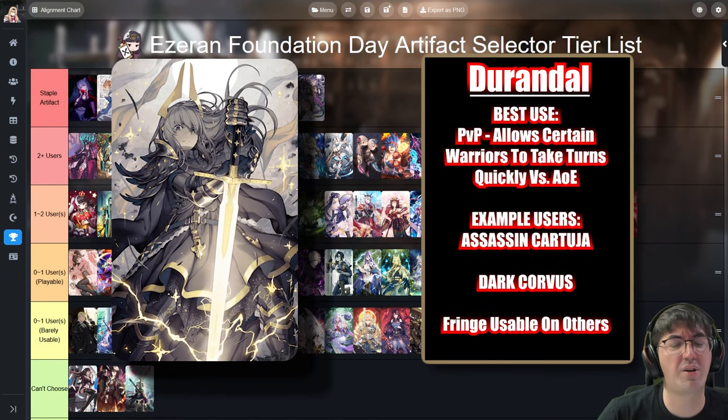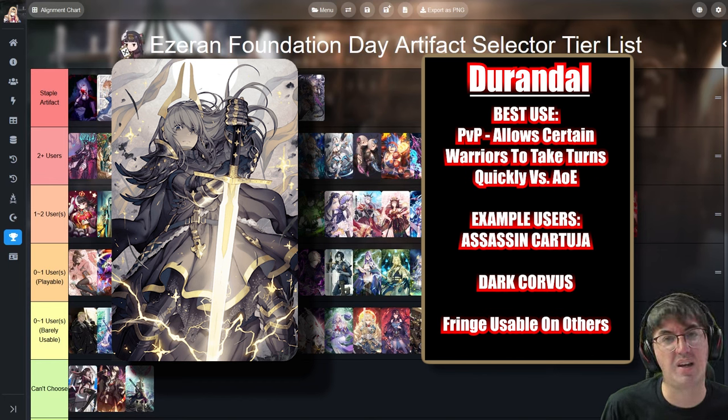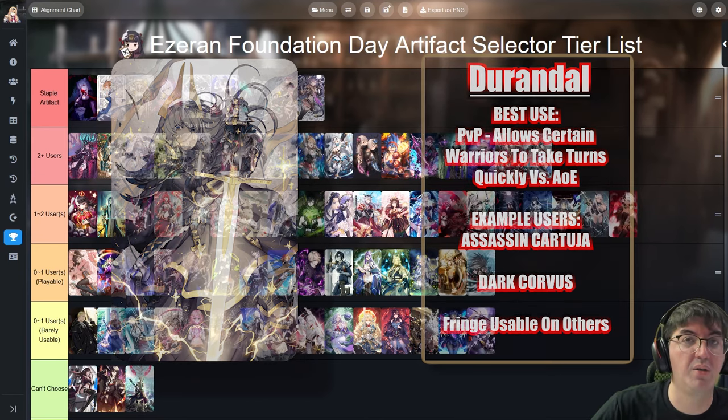Next is Durandal. Whenever the warrior wearing it gets hit, they get a combat readiness boost. This is paramount for punishing opponents with slower bruisers. Dark Horvus is the most notable user, but Designer Lilbet, Urban Shadow Shoe, and Robby can also take advantage of it. It's generically a solid warrior artifact — it can create sneaky situations in PvP where a warrior steals a turn, which can translate into a match win.